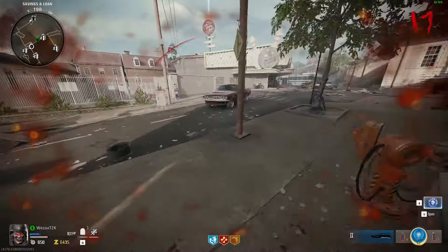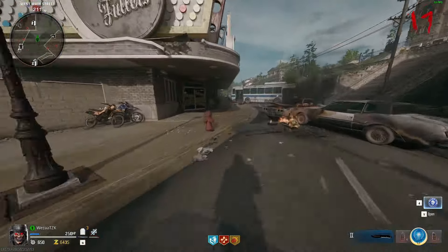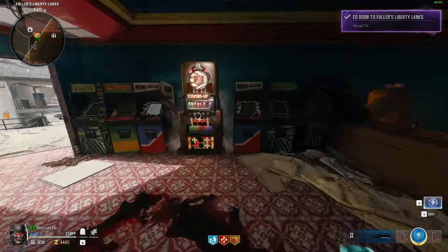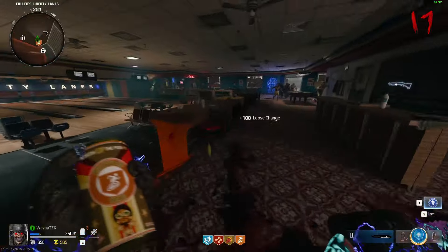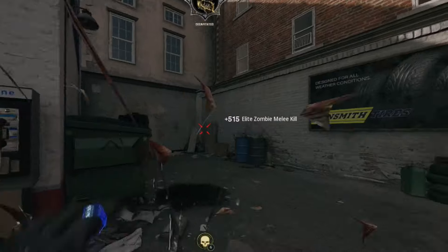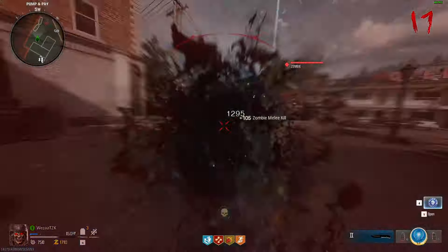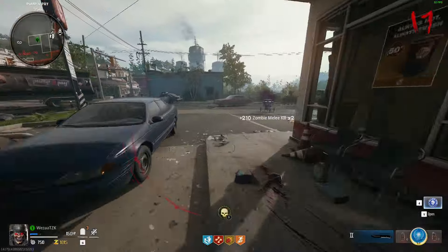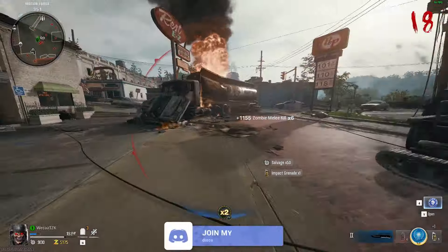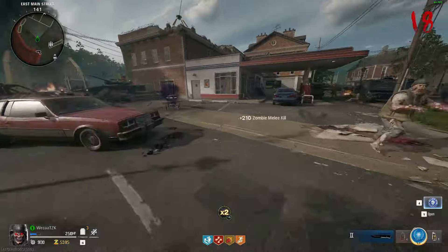Oh, it opens this area — nice! I thought it only opened one door and you had to buy the other one, but no, it actually opens the other area. I am going to buy some stamina up just so I can actually outrun something. You've got to go prone on that perk as well just to get your extra hundred. Yes, we got him! Although he only drops ammo which isn't very useful. Another abomination is probably going to spawn anyway. Oh, there's the mangler as well — we can easily shred them.